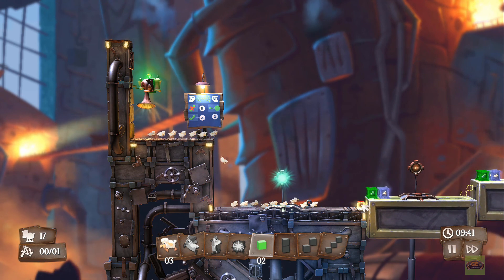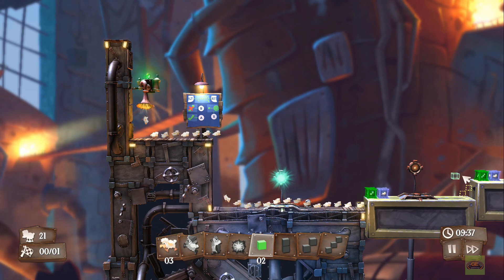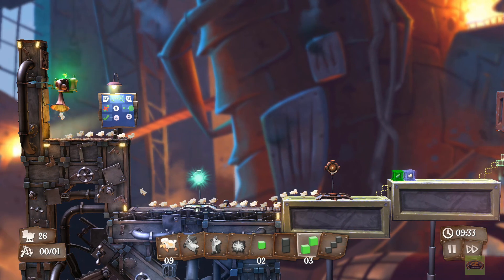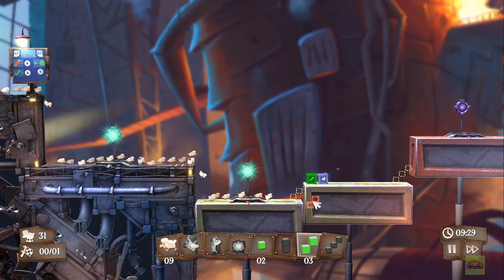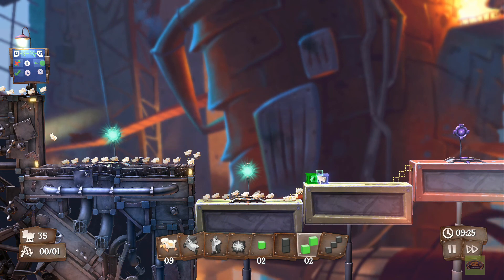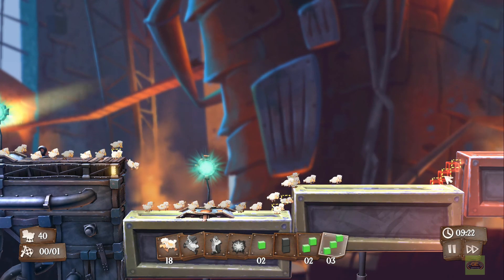The game does a really good job beginning with showing you exactly what you're supposed to do, with signs posted showing you where to put the blocks for the sheep to jump up so they can all reach higher levels. They make it fairly easy for you. For the initial levels — let me stress that — the initial levels are pretty easy.